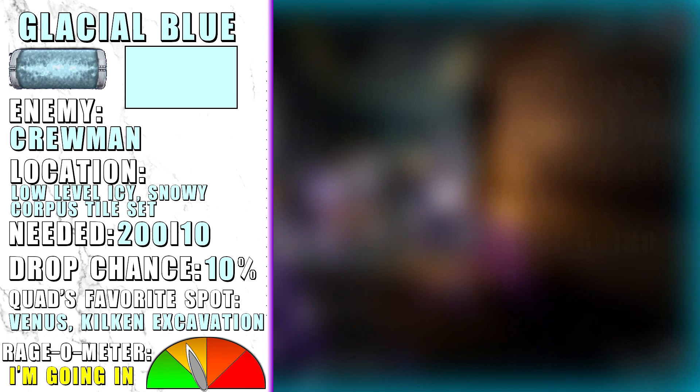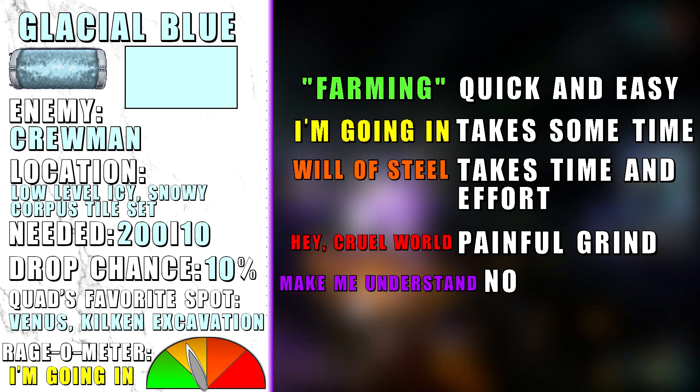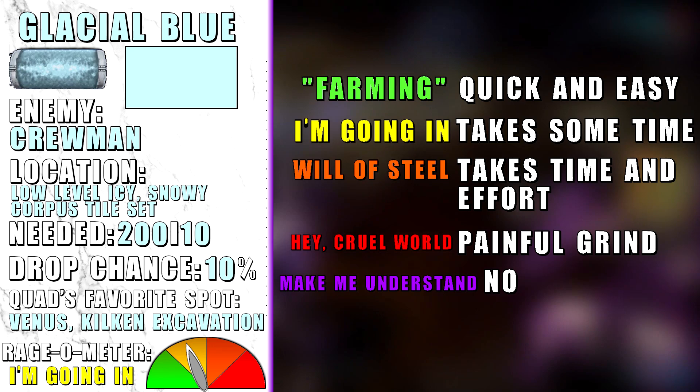Below the location there is the amount you need in total on the left, and on the right is the amount of pigment an enemy will drop. There is also the drop chance and my favorite spot below it. I will also add something called a ragiometer with 5 categories. The farming green category is just extremely easy to farm pigments, like going to one mission and you're done. The yellow 'I'm going in' category includes enemies for which you will only need time to farm — it might get a little boring but it's not that bad. The orange 'wheel of steel' category requires quite a lot of know-how and time to farm efficiently.